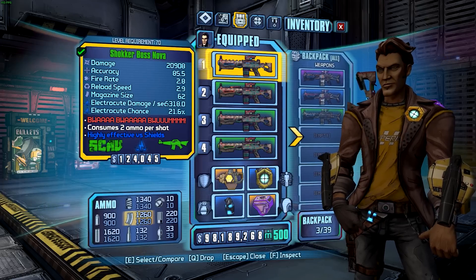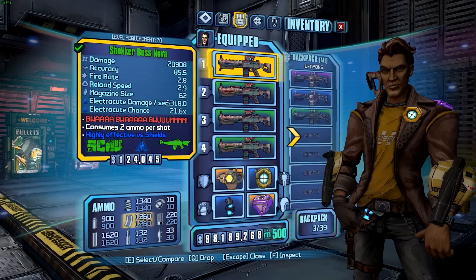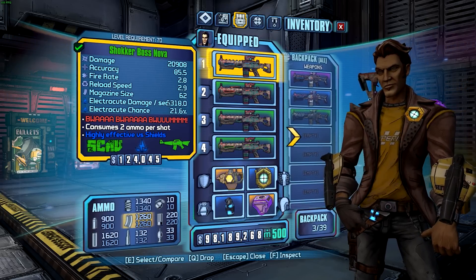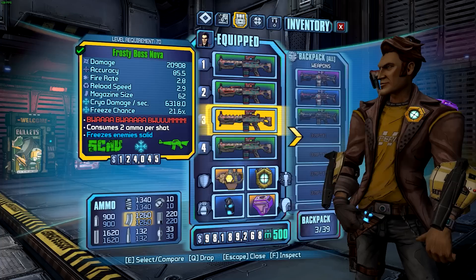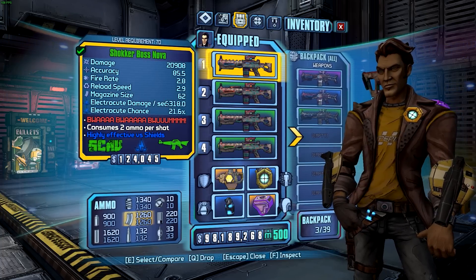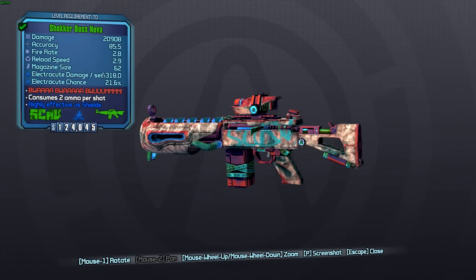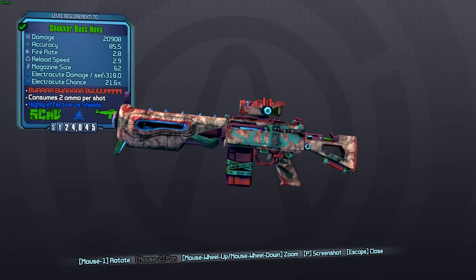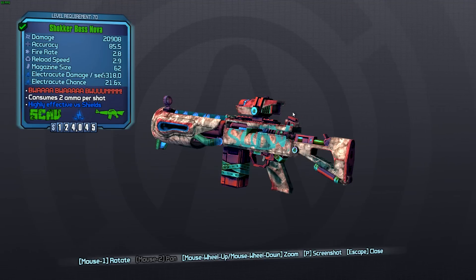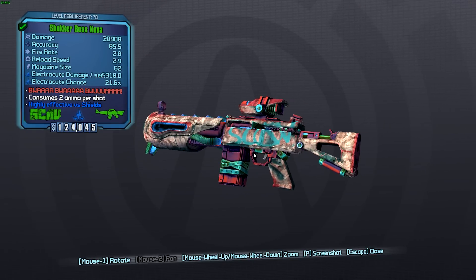If we have a look here, it comes in four different element types: the shock version, incendiary, cryo, and corrosive. If we look at the parts, it's always going to have this Torg barrel — that is the unique barrel for this weapon. It has any sight; this one here has the Scav sight just to match up with the body, and it has the Vladoff grip on it.